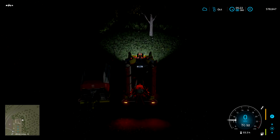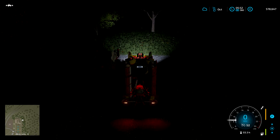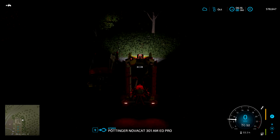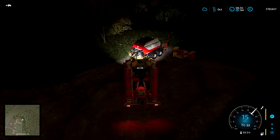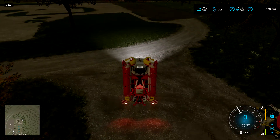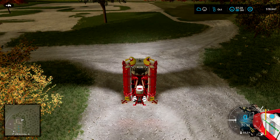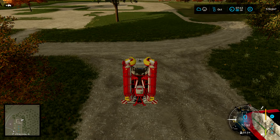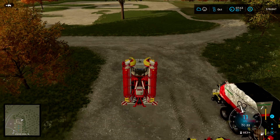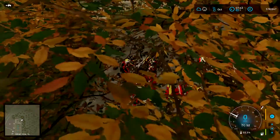Just park the front mower first, and then I have to select the right tool — which is not this one, but it is this one. There we go, perfect. Back it up and park the other mower. And in the meantime, morning has come, so it's getting light again.